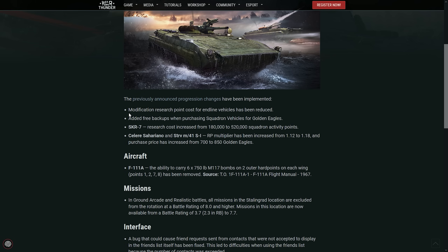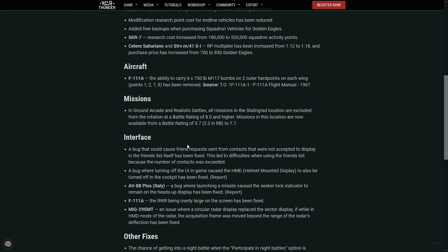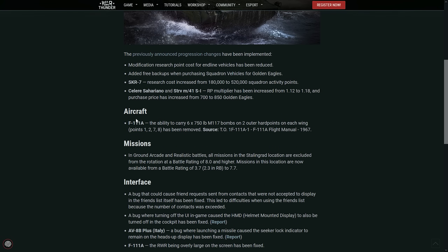This is really, really big. A lot of people complained about this and it didn't make any sense. There are some other minor things — for example, the F-111A lost the ability to carry six 750-pound bombs on the two outer pylons on each wing.